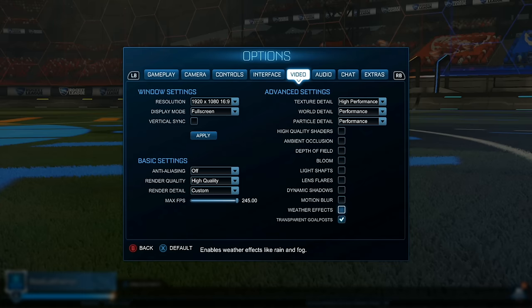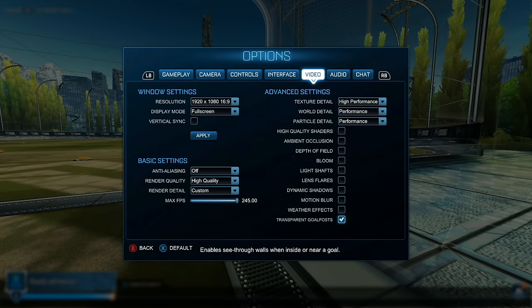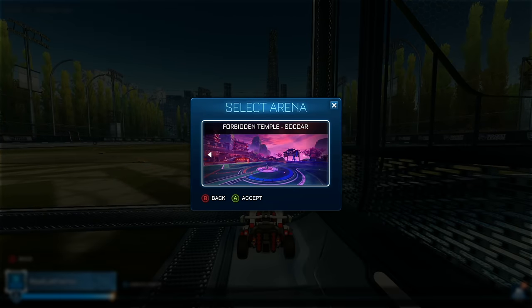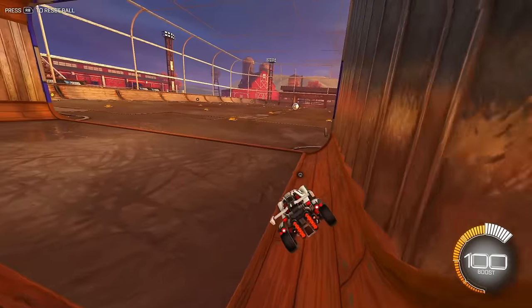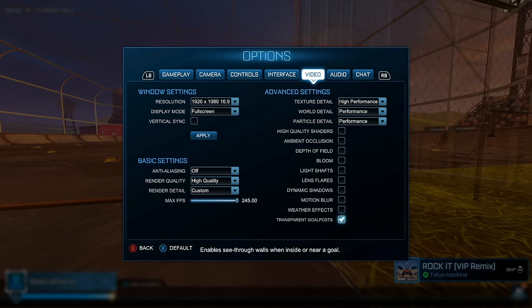Even with my computer, I make sure to turn all these off and leave transparent goalposts on. Transparent goalposts means when you're in the net, you can actually see through it. You definitely want it on because it helps with information — on some maps like Farmstead the inside of the goalposts is actually just solid, so you lose all that information without it. For FPS, even if you have a 60 FPS monitor, I would suggest raising it if your graphics card can handle it.